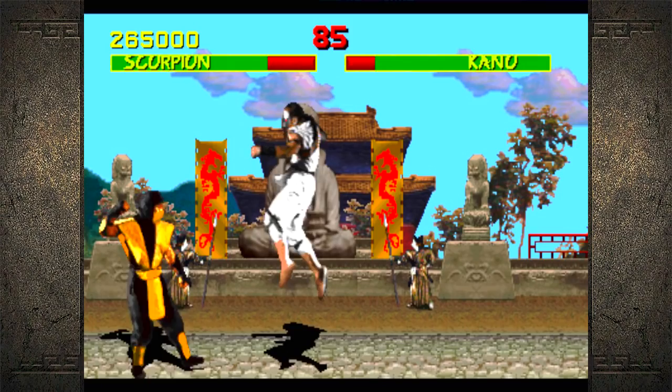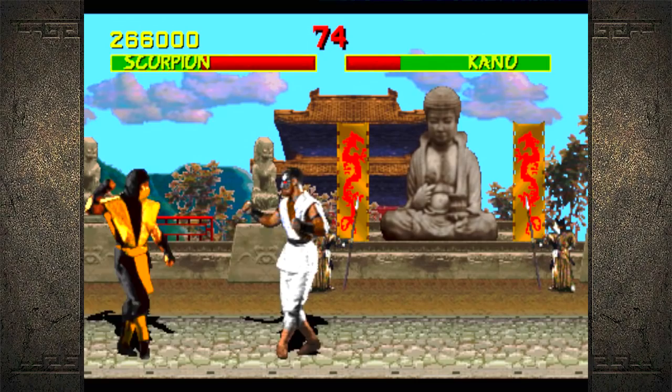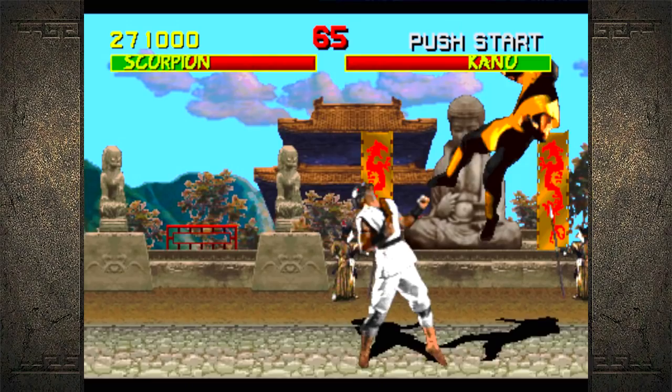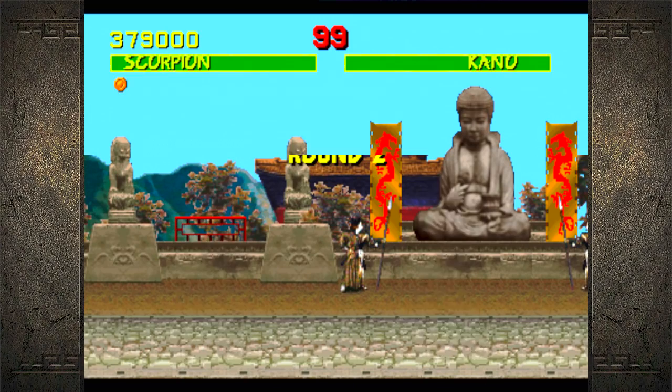Should have been a combo. I think in this game there's a combo stop, right? Because Kano was juggling me in the air and I kind of fell out. I don't know if that's the case or not or if it was just a coincidence.